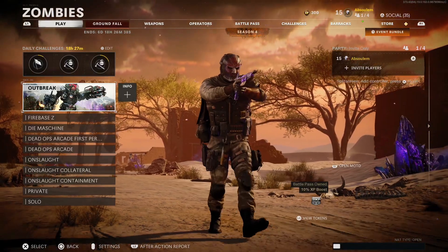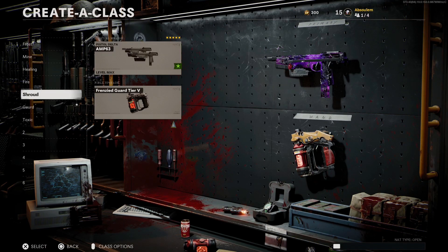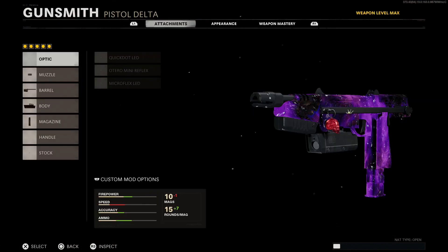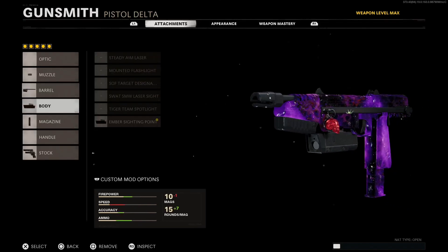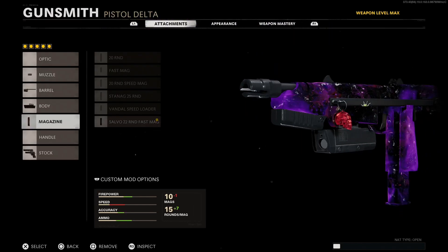I would recommend the AMP-63 pistols if you have them maxed out so you can use the dual wield option, but if you don't have those then the M16 is what I'd recommend because even the stock version of that gun is really good. So both of these are what I'd recommend; if you don't have any of them leveled up use the M16 and you'll be just fine. Here's a look at the attachments for both of these guns, but let's take a look at the field upgrades.